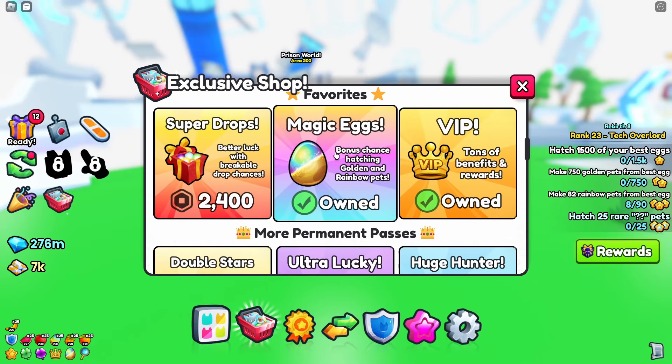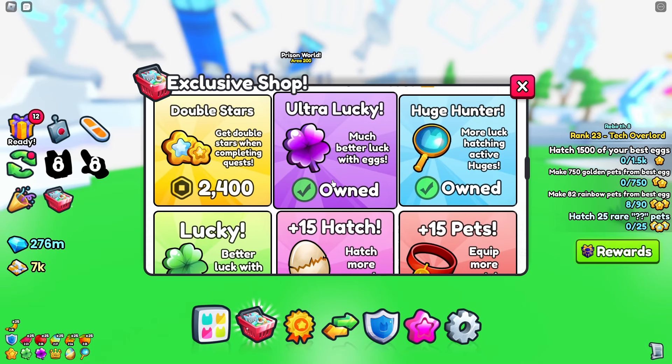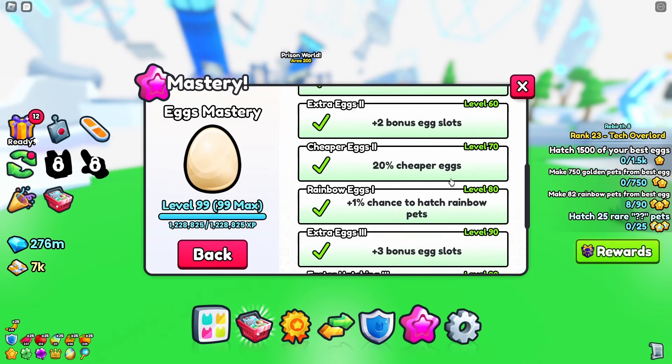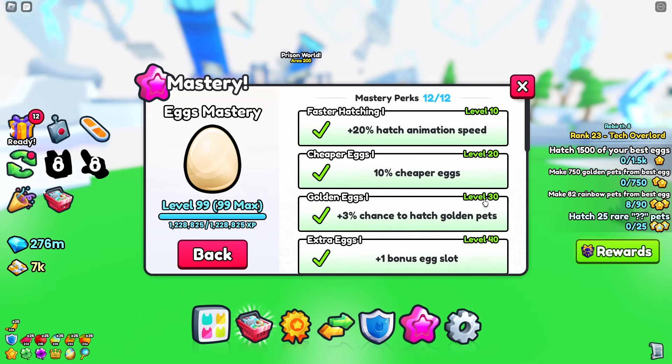As of game passes, I got magic eggs, both lucky game passes, and huge hunter as always. I also got pet mastery and maxed out egg mastery. The cheaper egg bonus helps a lot in this case, saves a lot of time.